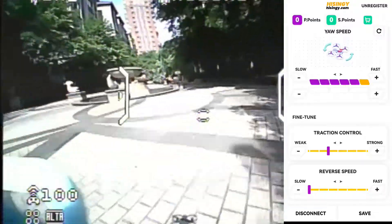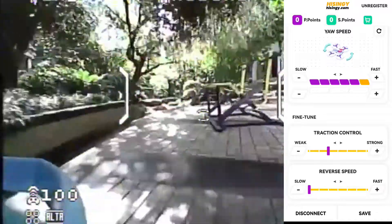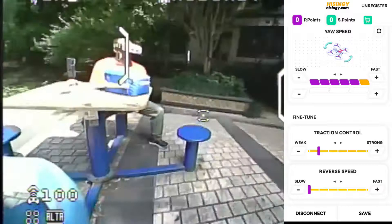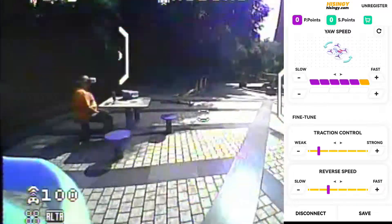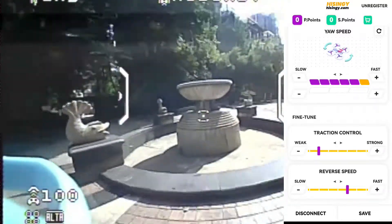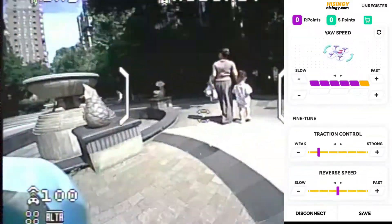Traction control will mix the yaw with aileron and elevator — that is pitch and banking — and make beautiful, normal and realistic turns. You can set it to weak or strong, it's up to you. Because I fly and I mix all by myself, I'll keep it more towards weak. And the reverse speed — this is like braking from forward flight. When beginners find something in front of them, they pull back and the drone starts flying back. If you use reverse speed, this will give you braking and very good stopping power. You can set it as you like.